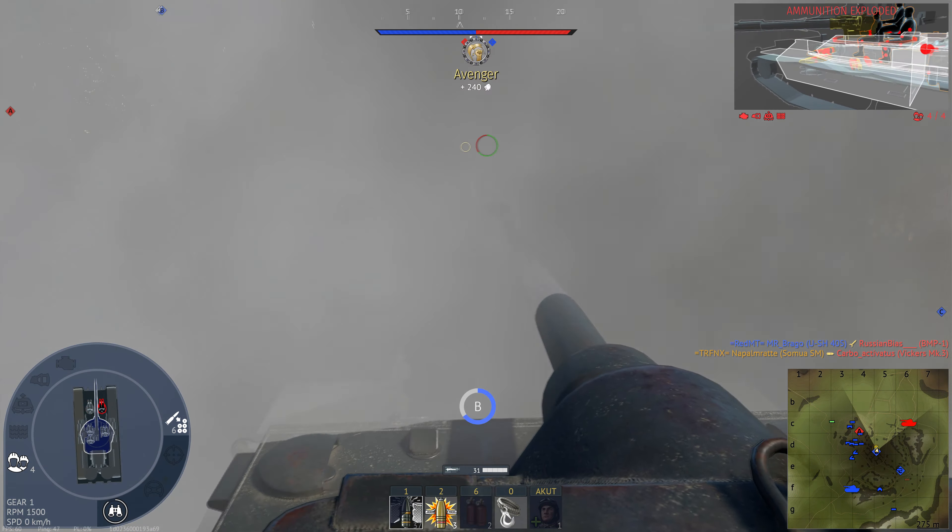I think to myself: lower glacis — can I do it? Shell says no. I disable his gun so he can't kill me, but he reverses in time and I can't damage him further. I look into their spawn to check if someone is coming for me, and then a shell bounces off the upper frontal glacis, disables his gun, and the next shell goes through the lower glacis and kills the T-54. That was a lot of luck.